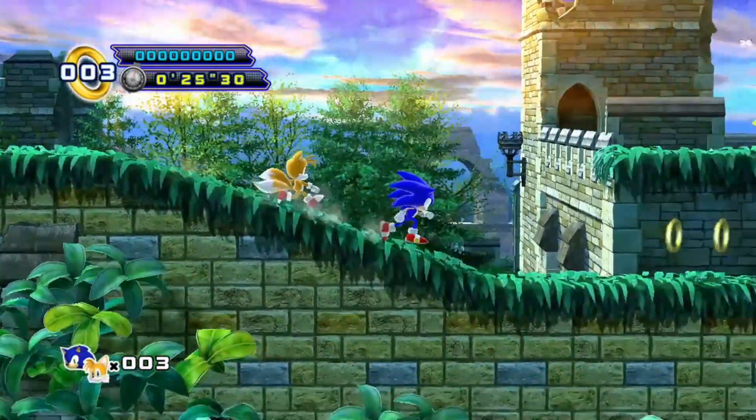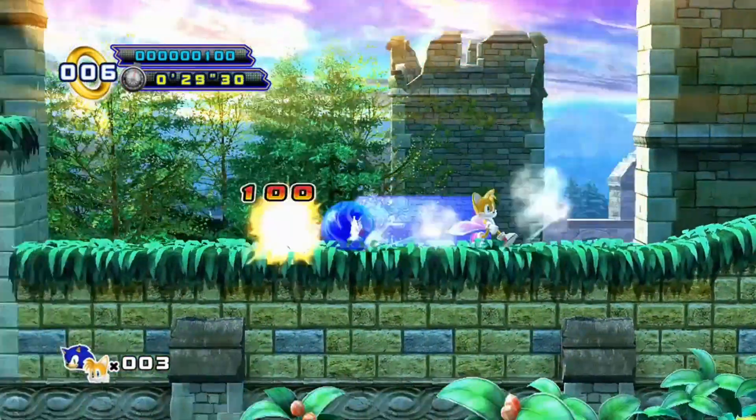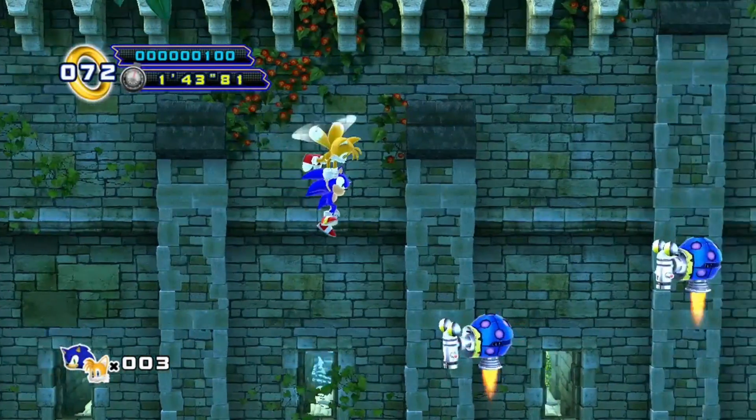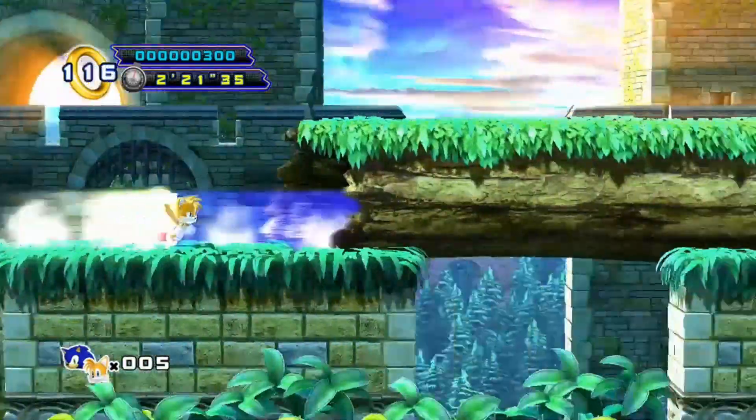Sylvania Castle Act 1 is basically a tutorial that's teaching you to get used to no air dashing and figuring out how to kill enemies. There's one homing attack chain in the middle of the level, but we can get past it with the copter combo. And that's it — it's really easy, so on to Act 2.